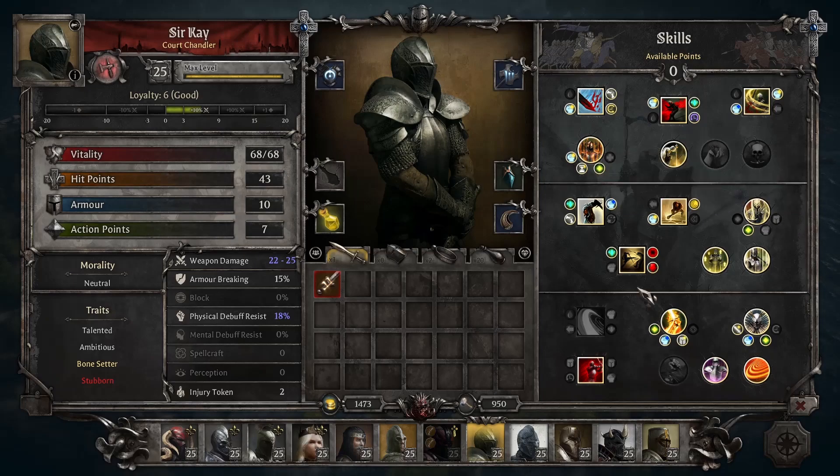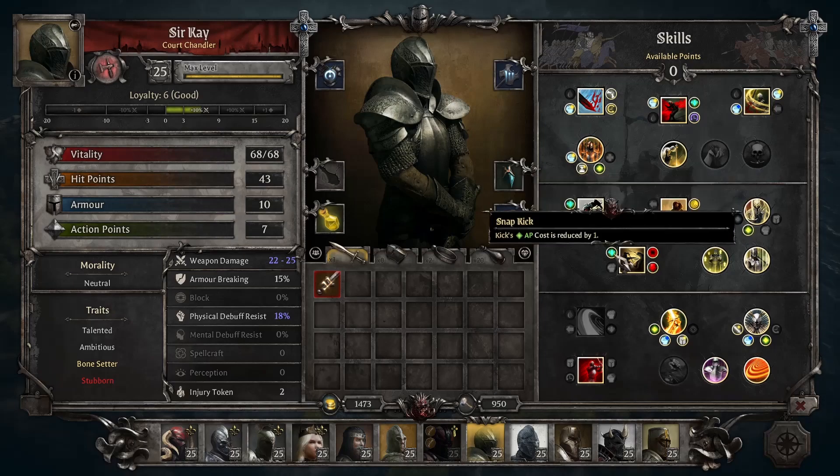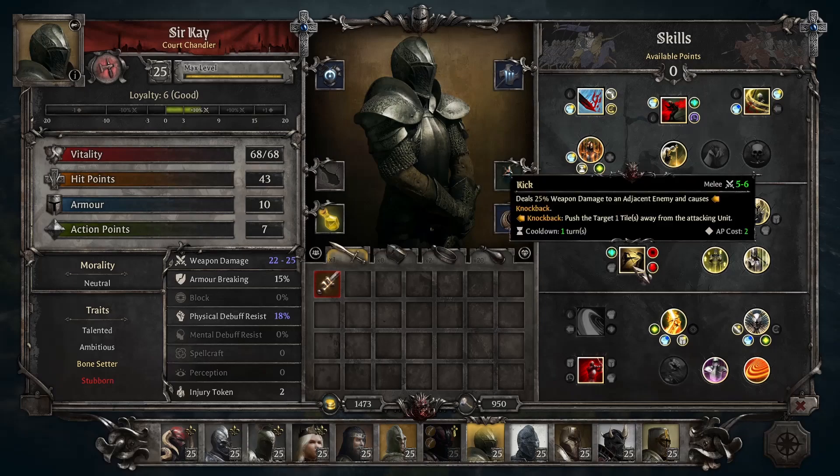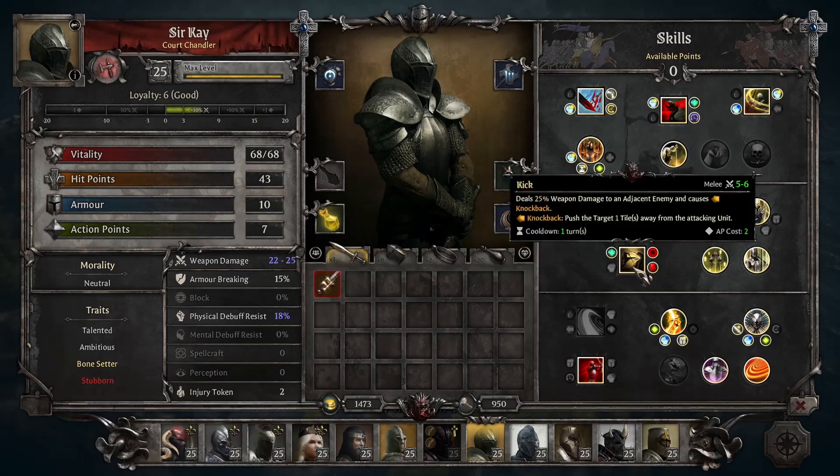Getting to his unique ability — I believe he shares this with one other character, maybe two, but the only other one I can think of is the Red Knight. This is a really good utility move: super cheap and super low cooldown, very low damage at 25%, but it applies knockback, so it's a good defensive maneuver. With the Snap Kick upgrade, reduce the cost by 1, bringing it down to 2 — for 3, I think it's definitely not worth it. Power Kick adds 25% weapon damage bringing it to 50%, which is okay, but that's not the main use of this move.